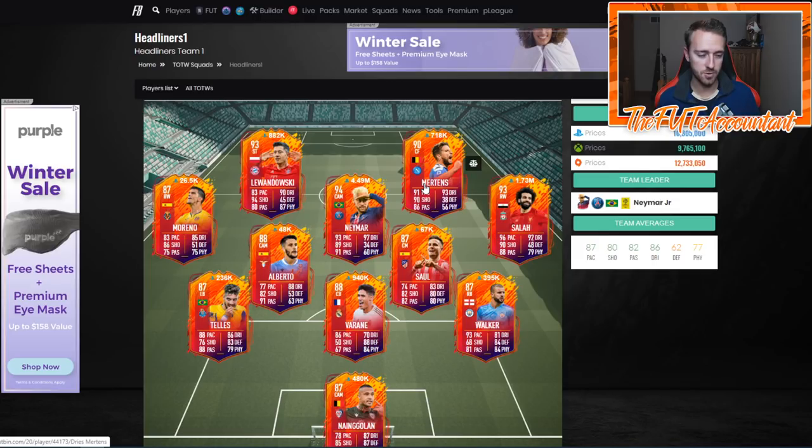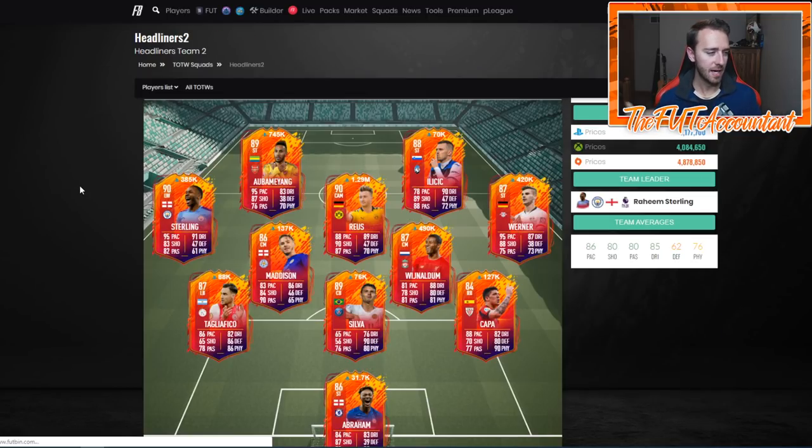If you have a Lewandowski, a Neymar, or a Mertens, the safe route for a lot of these cards is probably selling into the hype for Team of the Week, because these cards are really inflated because of that. If you see any panic selling because they're not getting into TOTW — all these teams seem to have easier games coming up, especially Napoli, because Napoli beat Juventus today two-to-one. That was huge — Mertens getting that four-consecutive-win-streak upgrade seems very possible now.